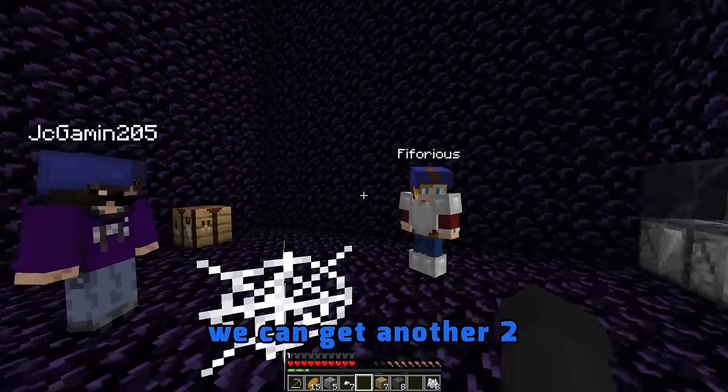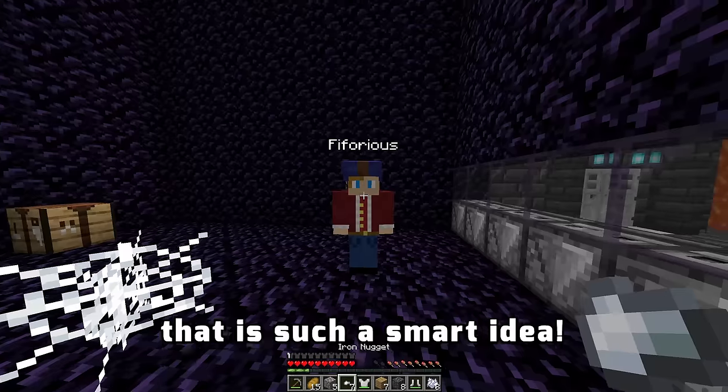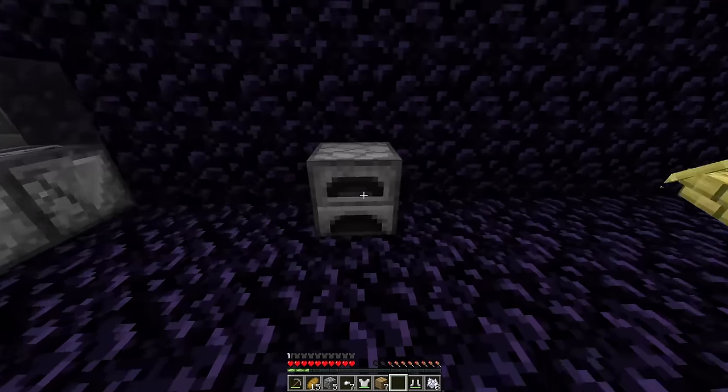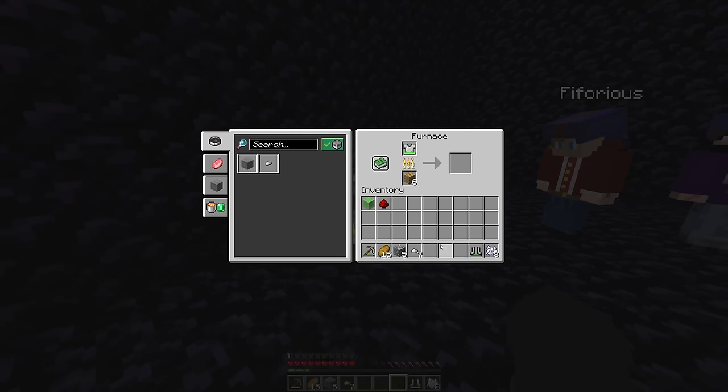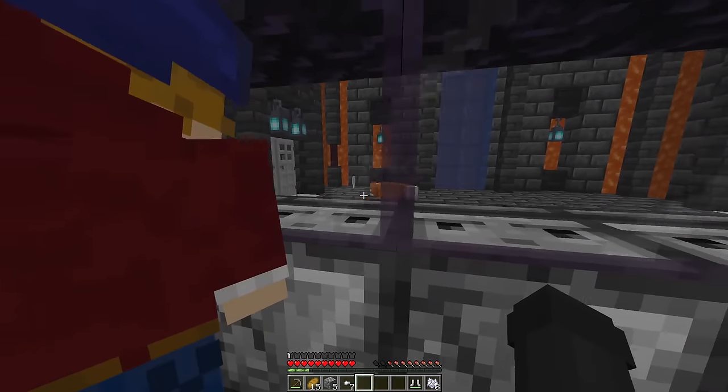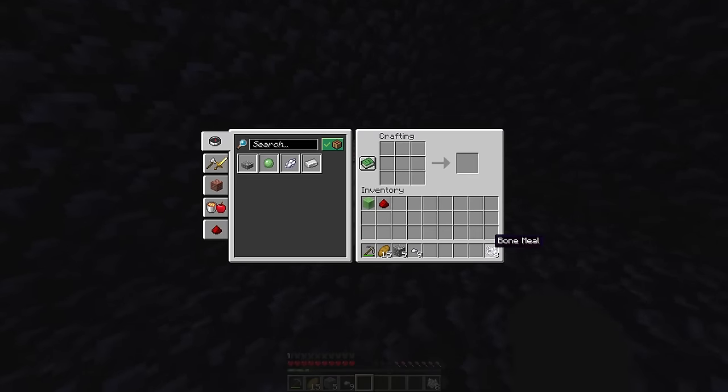Wait, it's perfect — we can get another two by smelting my armor! That is such a smart idea! I have eight cobbled deep slate and I'm pretty sure you can make a furnace with that! Yes, you can! We place it here, put the planks inside, and now we start smelting! Guys, what's the fox doing? Is it going towards the heart? No — but this is smelted, I need to craft quickly!